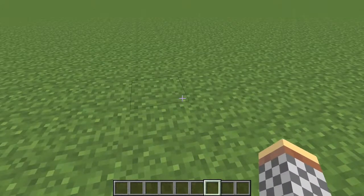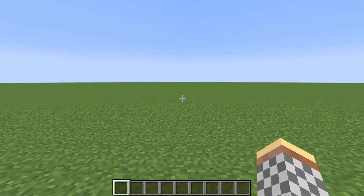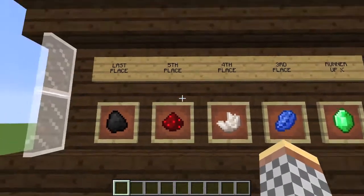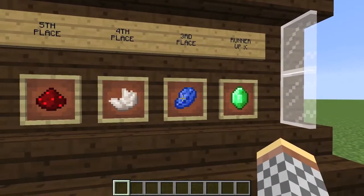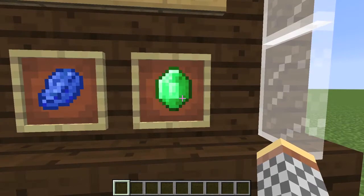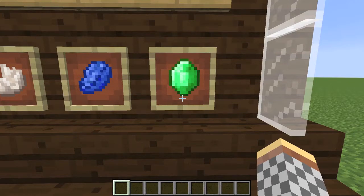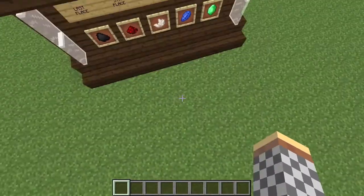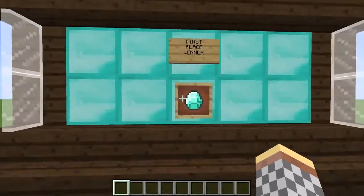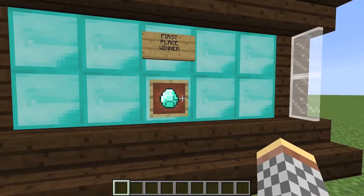Okay guys, disregard everything I just said, because a couple seconds ago I was kind of confused about the rankings and everything. So I went back, looked at my recording, and I made up a chart. So: last place — coal. Fifth place is Redstone. Fourth place is Quartz. Third place is Lapis. And the runner-up is Emerald with 17 XP, with maybe an eighth of a blob away from 18. And the winner is Diamond, with 18 and 5 blobs. So congrats to Diamond for being the number one ore for giving off the most XP in Minecraft.